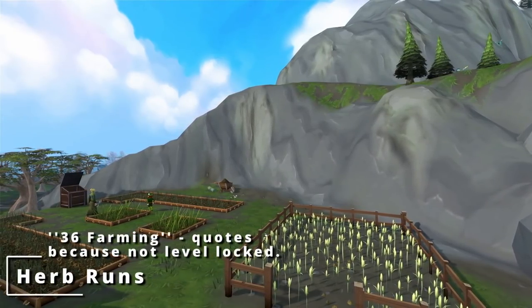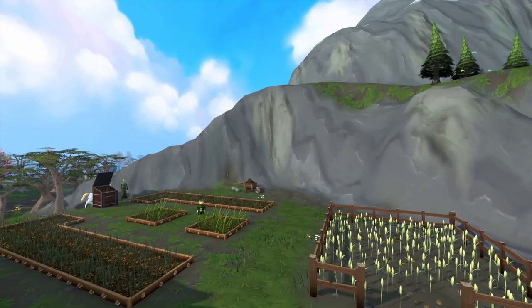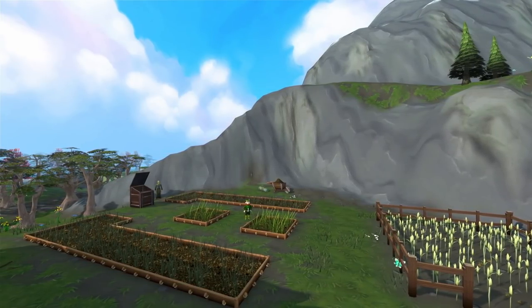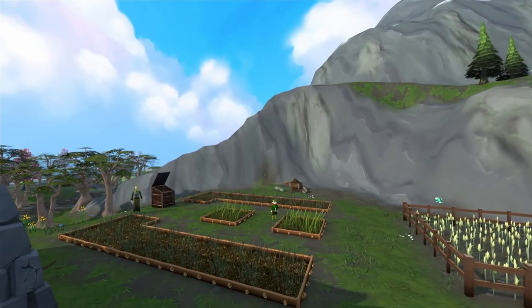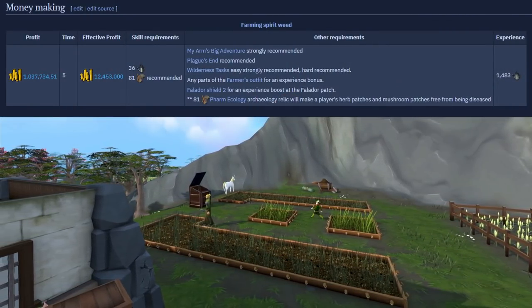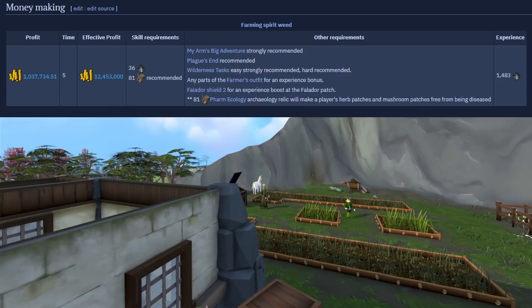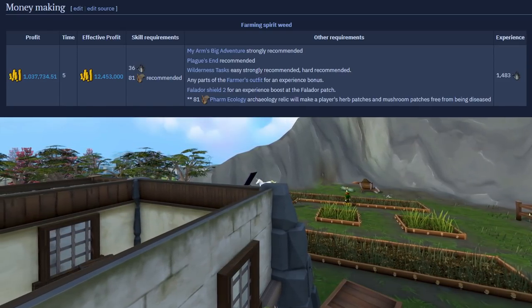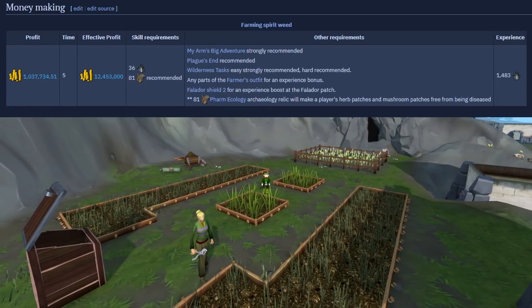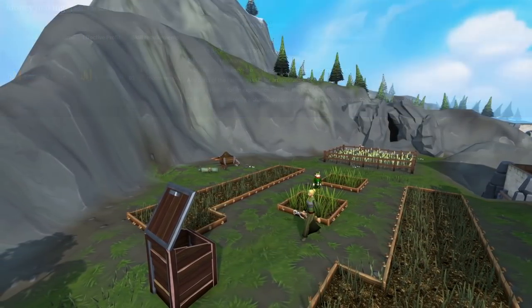Next up is farm runs. If you get yourself to high-end farming levels with all the buffs and you're doing everything to maximize profits by planting spirit weeds, you can make around 700k to 900k GP from every run — and that's profit. The starting costs aren't that high either. You can plant spirit weeds from level 36 farming, and the seeds are incredibly cheap because of Raksha and Araxxor. So you can start making a lot of profit as soon as you hit level 36 farming.